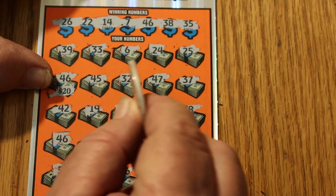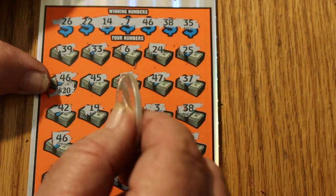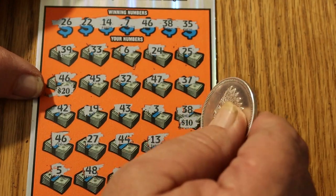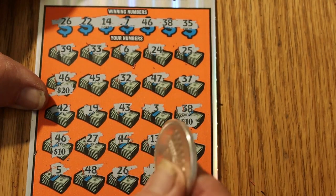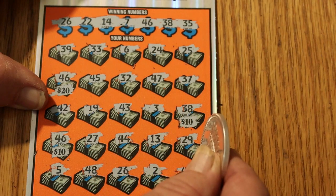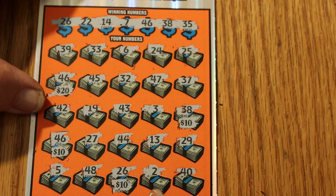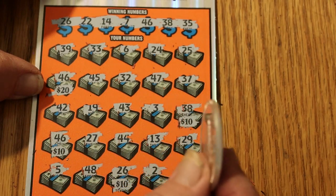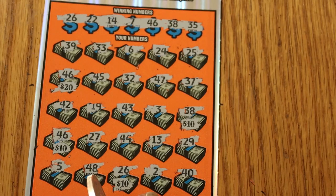20 — I like that. 45, 32, 47, 37, 42, 19, 43, 3, 38. There's 10. We got 20, 30, 40. 26 here. 42, 19, 43. 27, 44, 13. That's a 50. I like that. Half the session paid for right there.